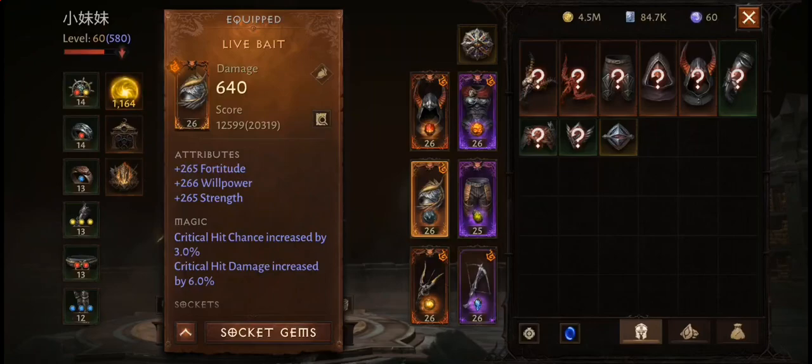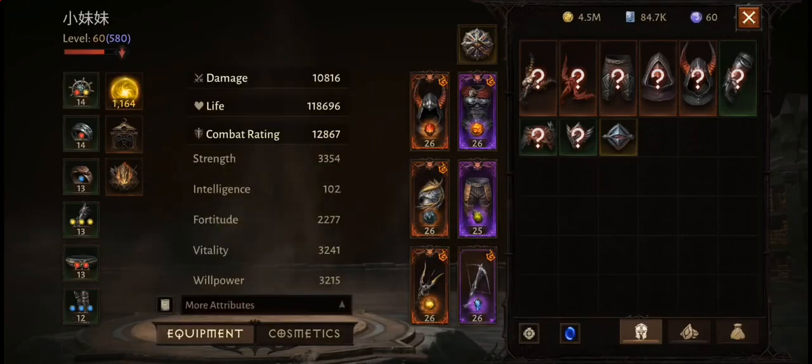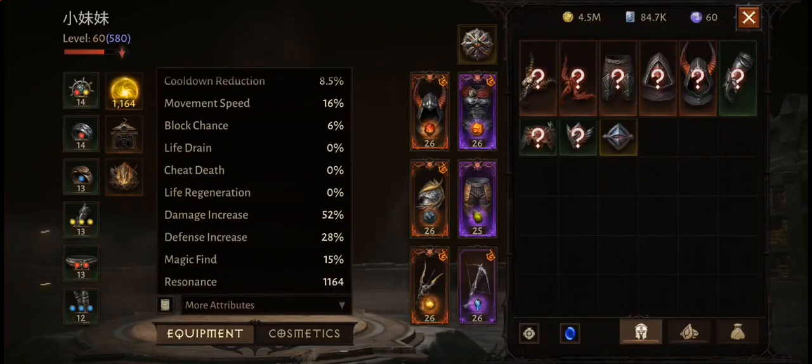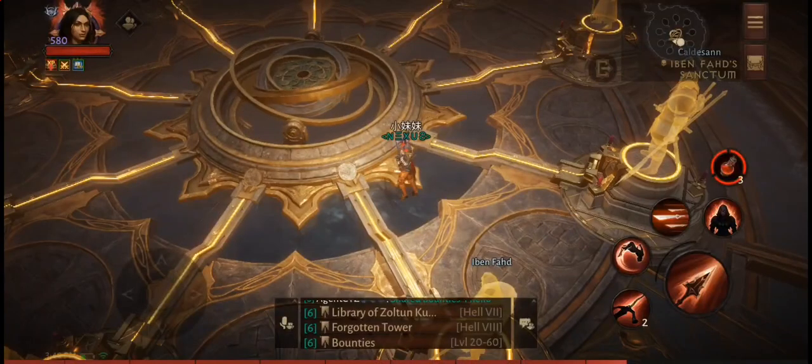Before we continue — I play Diablo Immortal primarily for the PvE experience, so I'm not really a great PvP person. Having said that, when I do need to do some PvP, I usually just swap to the Gladiator Paragon and that's about it.